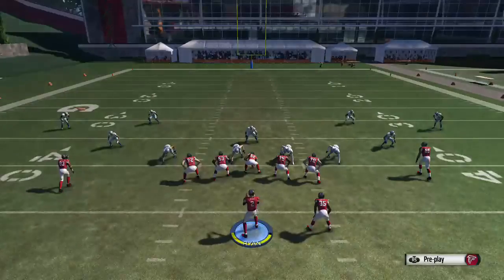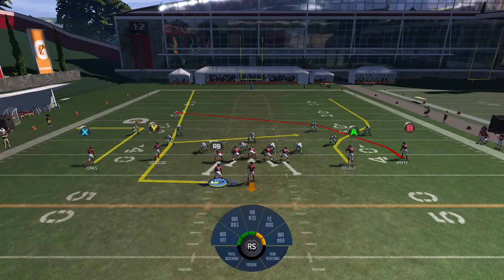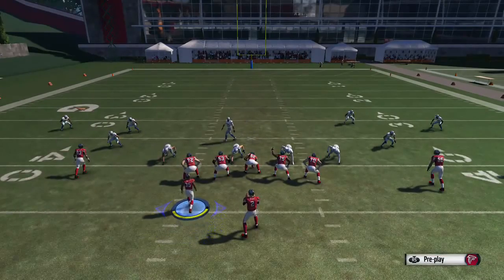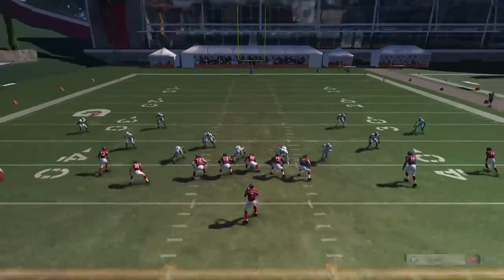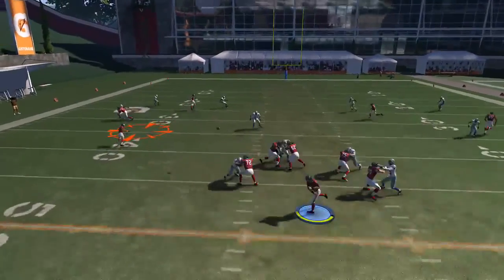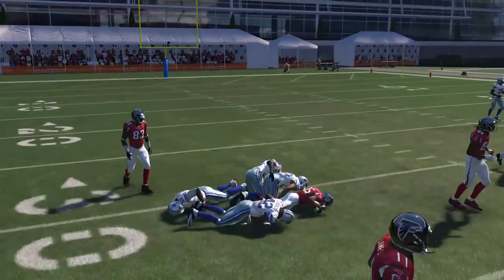Next thing we're going to do is flip the play and move this running back to the outside. We're going to quick hit him as soon as he breaks up the field — you'll notice nobody covers him right away. We can get ourselves 8 to 10 yards. That's how you run the Circle play.